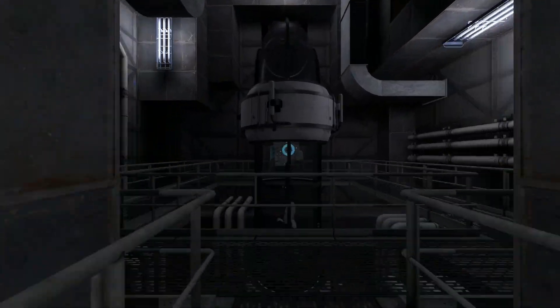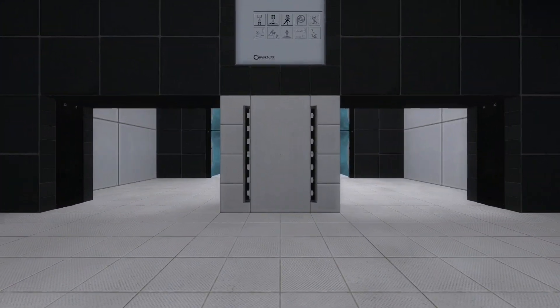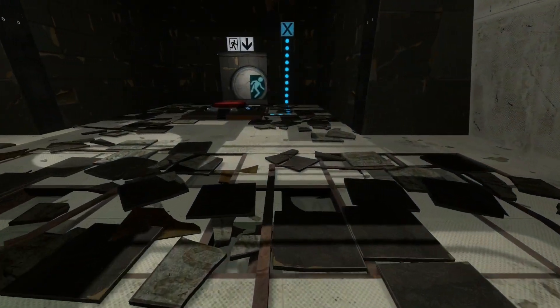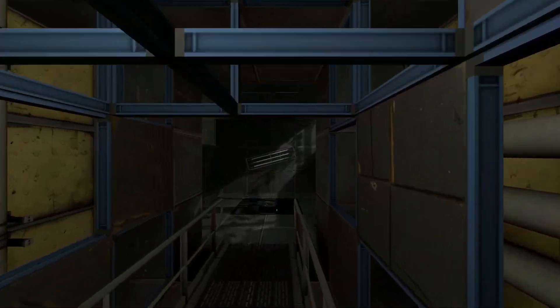These next chambers will involve cube and button-based testing with the perks of time travel. A cube placed in the present will appear in the same position in the future. This future version will automatically update the location to the next chamber in the future. Understanding the concept of cause and effect will be vital to solving the upcoming tests.